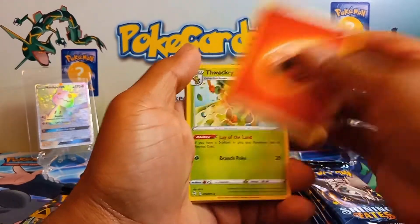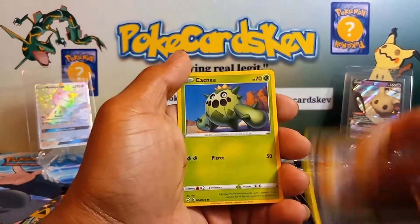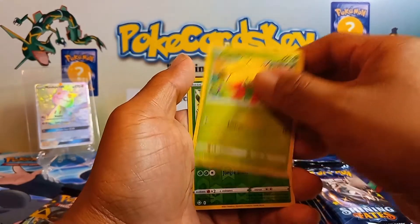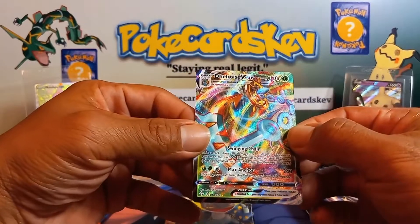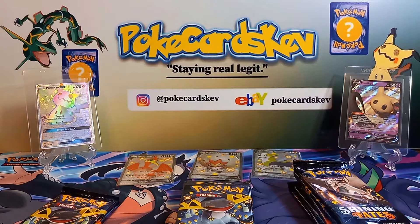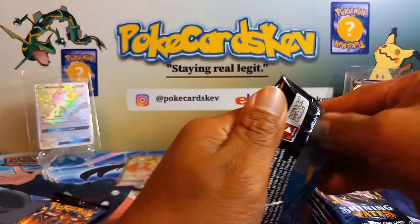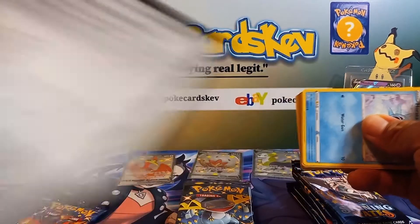There is definitely a hit in this pack — fire energy, Tropius, Radon, Gossifleur, Snom, Coffa, Cacnea, Gossifleur again — wait, how is that possible? Oh well. Reverse Zarud and — oh, Delmise V-Max! I do believe I have this one. Yes, nice hit! What did I say — four? Anyway, let's get into the next pack. So far one big hit out of Cramorant, and we got another one coming up.